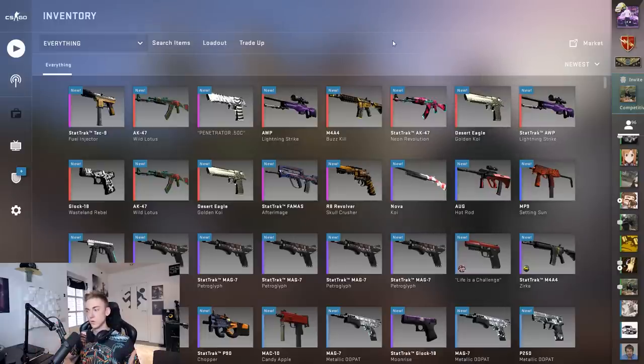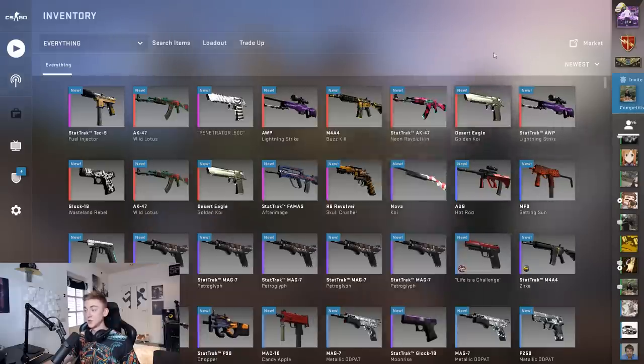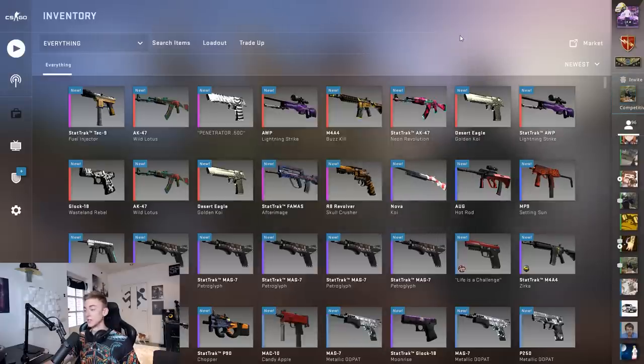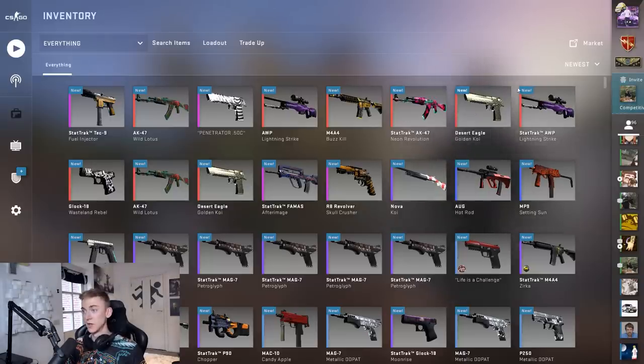I'm honestly not too sure whether we're in profit or loss, and I don't think I actually want to know. That means I do have quite a lot of skins to give away: the Glock-18 Wasteland Rebel, this stat-track OR Lightning Strike in factory new, these Desert Eagle Golden Kois - do not want those in my inventory at all - this stat-track AK-47 Neon Revolution, and the M4A4 Buzzkill. Have you seen my cat in the back there just trying to open and attack the door? He always does this when I'm filming. We'll also give away the stat-track Tec-9.